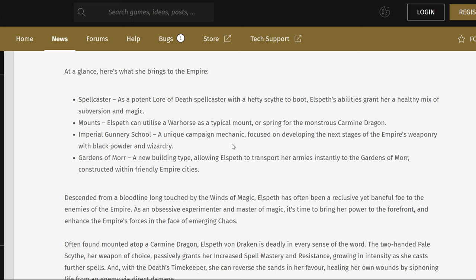I imagine the Carmine Dragon is going to be available later on. The Imperial Gunnery School is a unique campaign mechanic focused on developing the next stages of Imperial weaponry with blackpowder and wizardry. And then the Gardens of Moor — a new building type allowing Elspeth to transport her armies instantly to Gardens of Moor constructed within friendly Imperial cities.